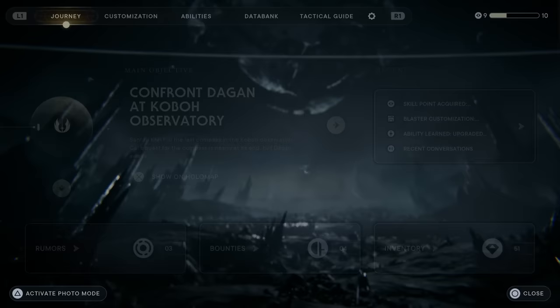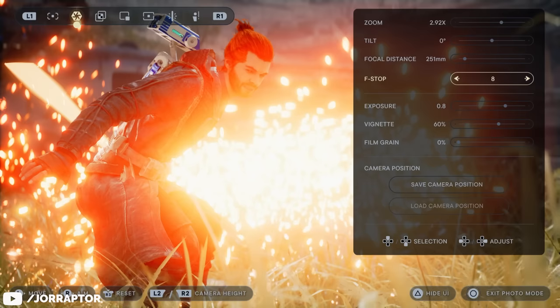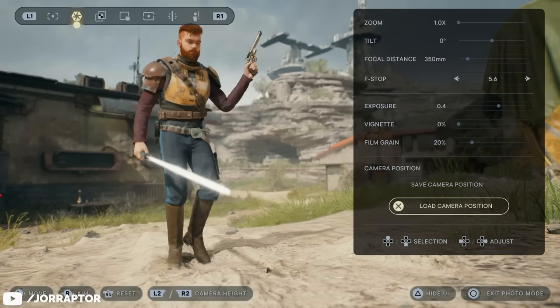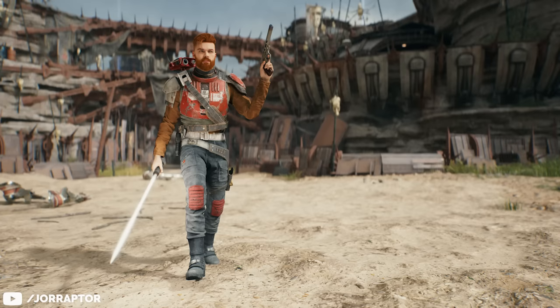The photo mode has seen some improvements over Fallen Order and is available at launch, whereas for the previous game it was added with a post-launch update. If you're on console, it's smart to take pictures in quality mode by turning off performance mode so the image looks way better. Improvements include better focus distance, the ability to add extra light sources, save camera positions, and more options for hiding certain characters. Use the hashtag JediRaptor on Twitter or join the Discord via the link in the pinned comment, and your picture might be highlighted in a future Jedi Survivor video.